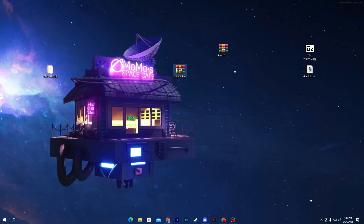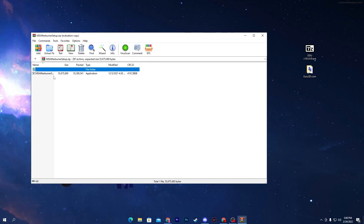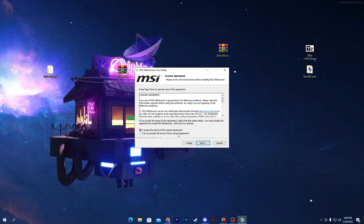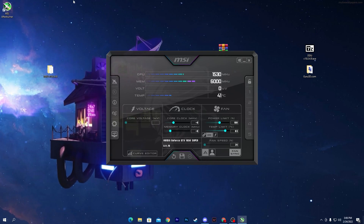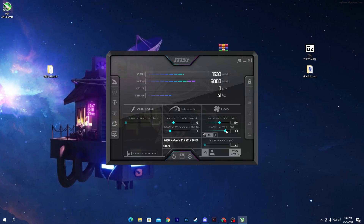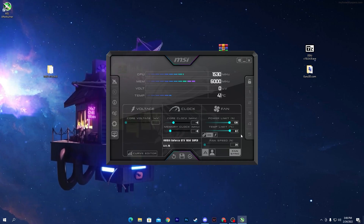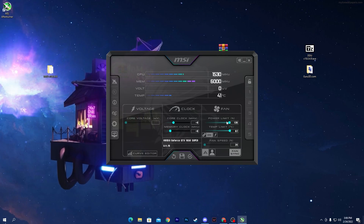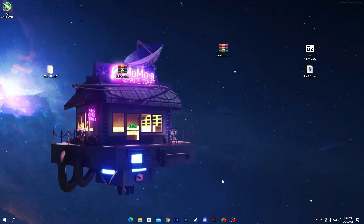Now for the next step: MSI Afterburner. We are not going to overclock our GPU as that can be harmful. Open the zip file, double-click, and install the software — click OK, Next, agree to the license agreement, click Next, then Install. Once installed, open MSI Afterburner. Go to the Temperature Limit section and set it to the maximum available for your GPU. For me it's 87°C. Setting this also automatically increases the Power Limit — this is one reason for low GPU usage. Minimize the software and keep it running in the background while gaming.